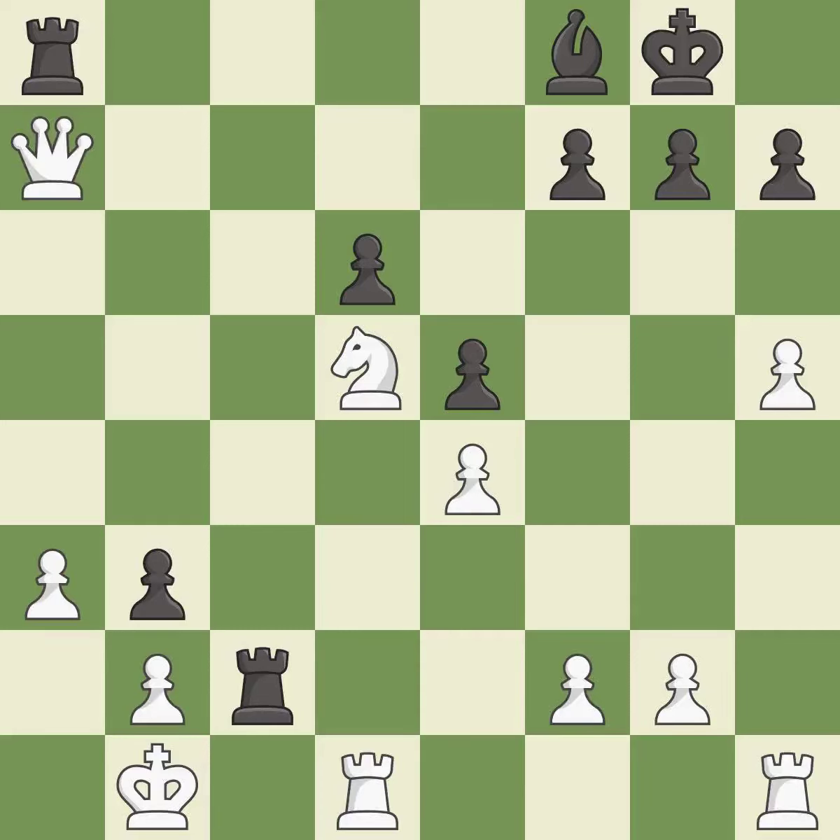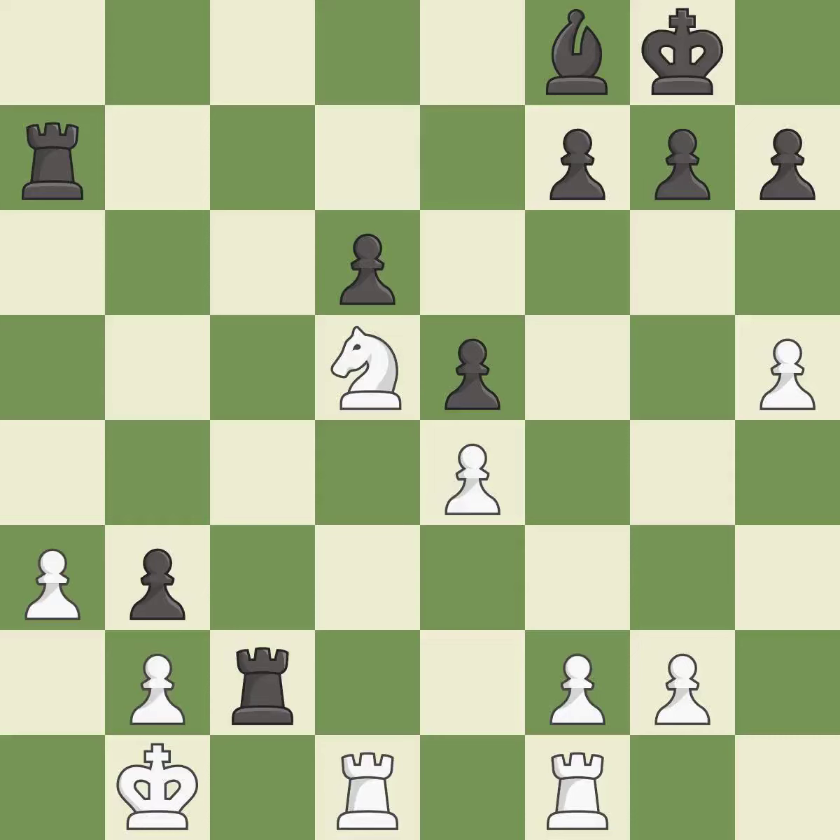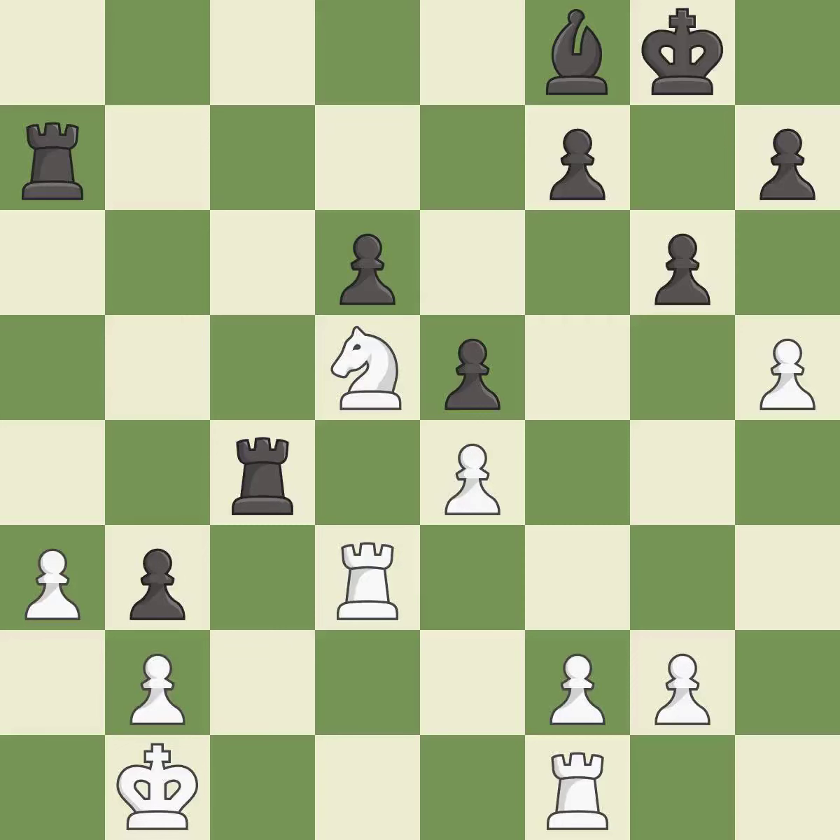This activates a rook by getting it to the 7th rank and also restricts the opponent's king — it is best. This is an equal trade; takes back — it is best. This defends a pawn that was under attack and had no defenders — it is excellent. This ignores an opportunity to threaten winning a pawn — it is a mistake. That's not a mistake, but it's not the best move either — it is good. This misses an opportunity to threaten winning a pawn — it is an inaccuracy.